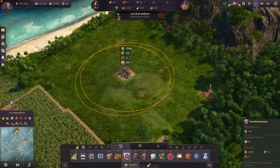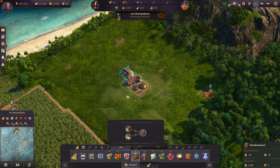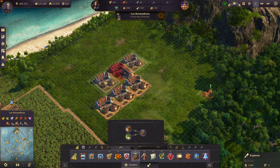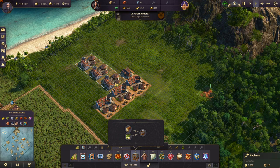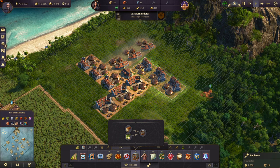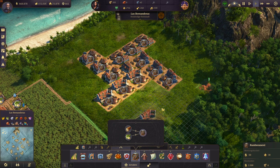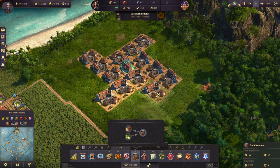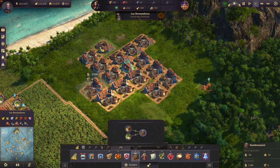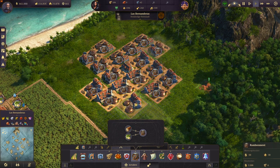Start off by placing your trade union somewhere in a big space. Then place 3 rum distilleries on one side of it like that and just copy those. Rotate it one time and then place them around the trade union like that. Then grab one rum distillery and place it on all 4 sides — it's basically very symmetrical on 4 axes.